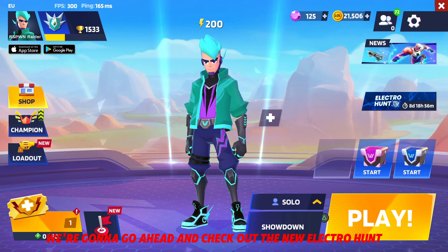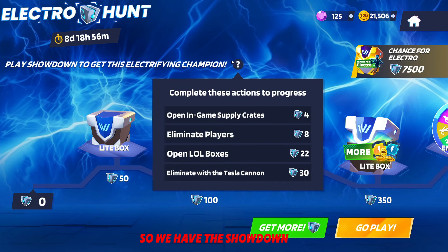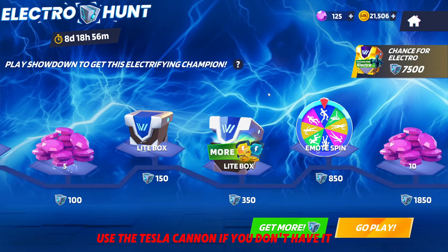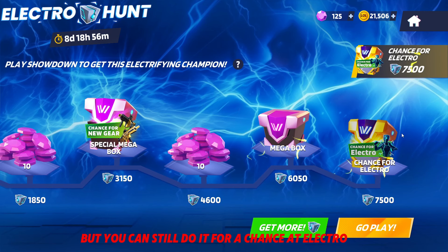We're gonna go ahead and check out the new Electro Hunt that came out with the update. So we have the Electro Hunt Showdown challenge — you have to get in-game supply crates, eliminate players, open little boxes, and you can use the Tesla Cannon. Those eliminations will also be worth a ton of extra points, so if you want to do this challenge, use the Tesla Cannon. If you don't have it, it'll take a bit longer but you can still complete it for a chance at Electro.